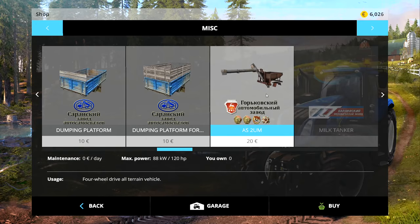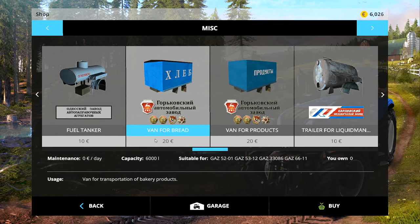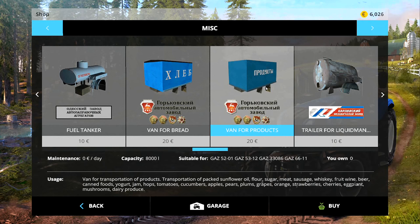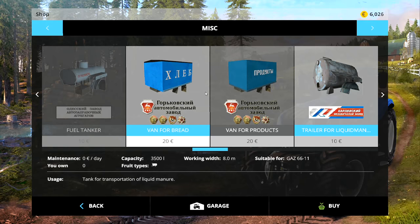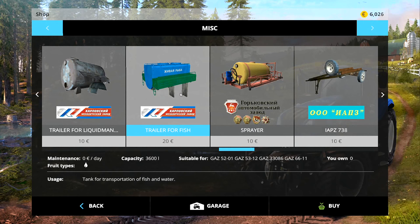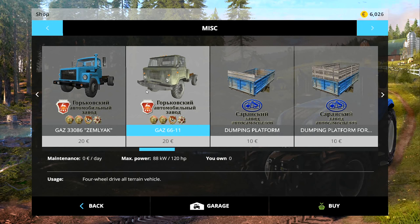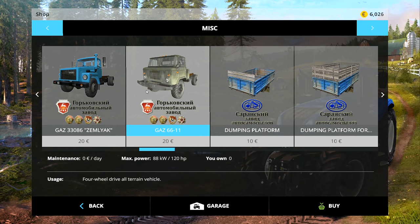You've got all of these different things that go with the GAS 6611 - they're fantastic. These two here: the bread van for bakery products and this one takes canned foods. I'm assuming that mixes in with a mountain of different mods for making different things. This one transports liquid manure so we won't use those two. There's a fuel tanker, fuel assemblies from 1971, and this one is a trailer for transporting fish and water - so we might use it for the water, it's got a sprayer as well.